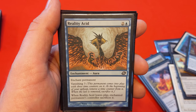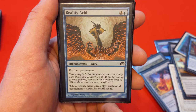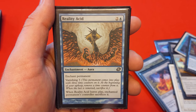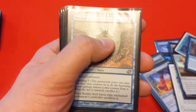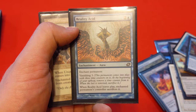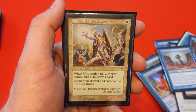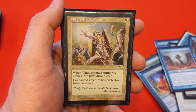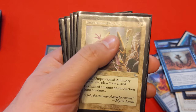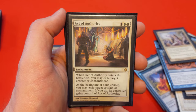Reality Acid is a key essential card for Brago — it's 2 and blue, enchant permanent. When Reality Acid leaves play, the enchanted permanent's controller sacrifices it. So we attach it, swing with Brago, connect, blink Reality Acid so it leaves and comes back onto something different, and that player has to sacrifice whatever permanent it originally enchanted. Amazing card. Unquestioned Authority costs 2 and white — enters the battlefield, draw a card, and the enchanted creature has protection from creatures, making it effectively unblockable so Brago connects. Blink this enchantment too and you draw another card. Act of Authority enters the battlefield, exile target artifact or enchantment, and then every time you blink it, it enters and exiles again.